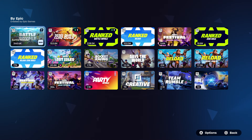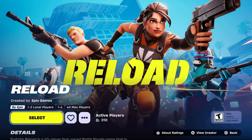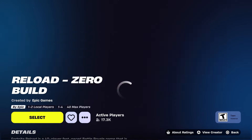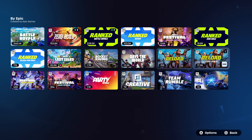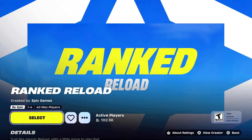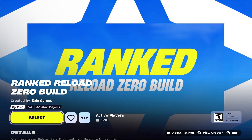Anyway, let's talk about something free right now, which is free right now. I recommend you guys to basically get it — they actually updated it because you could not get it before since it wasn't activated, but now it is activated. It's going to be a pickaxe. You can only do it on Reload — right here, or on Reload Zero Build. You can do it on ranked Reload or Ranked Reload Zero Builds.